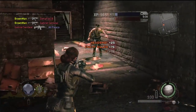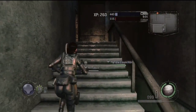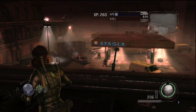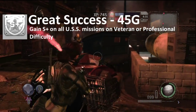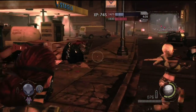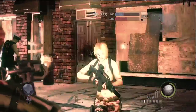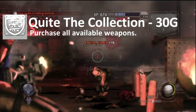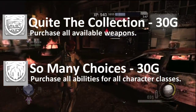The hard part is getting three friends. The next achievement is The Great Success, which is to gain S+ on all missions on professional or veteran difficulty. The game grades you on kills, deaths, data collected, and time of mission. Getting an S+ is extremely tough — I got an S once, and I assume S+ means getting S on all individual categories. Fucking hate rank systems. There's also Quite the Collection, for purchasing all available weapons, and So Many Choices, for purchasing all abilities for all character classes. All characters have two passive abilities and three equippable abilities.